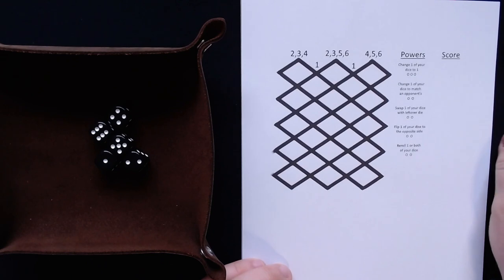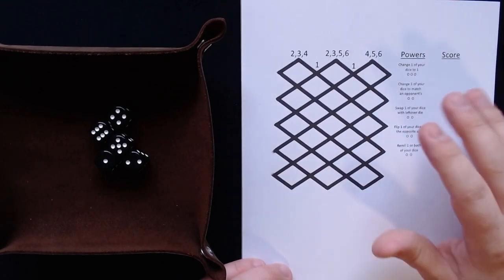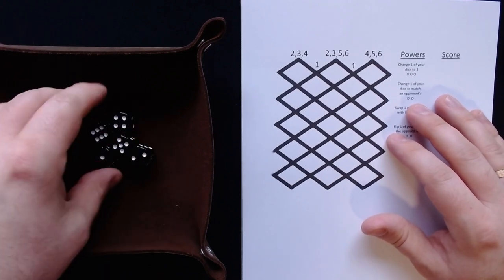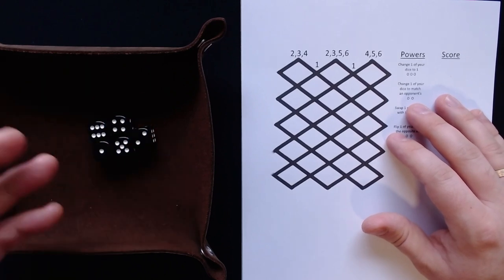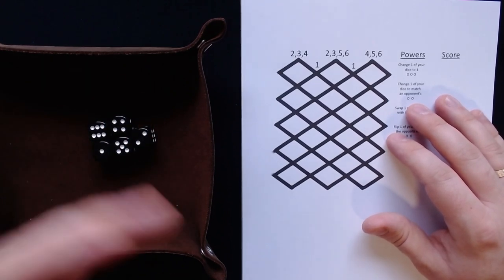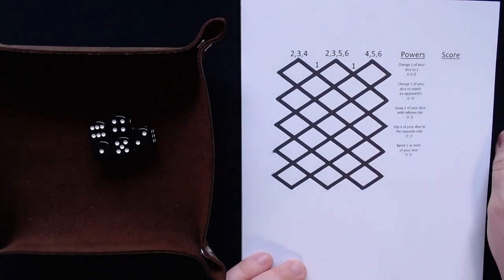I will play the solo version, which is a little bit different to the multiplayer version. In the multiplayer version, each player picks a different die and then they work with that, and there's also a leftover die. In the solo version, you will just pick one die, two are removed, you will pick another one, and then you have a leftover die. And with that you work.